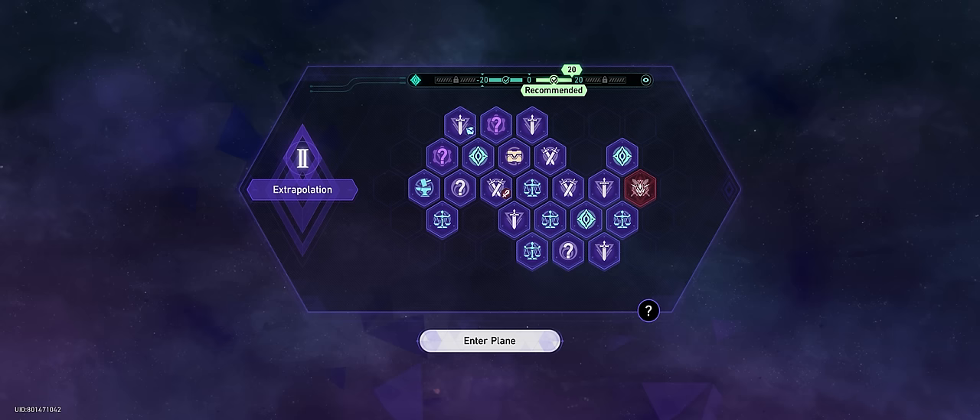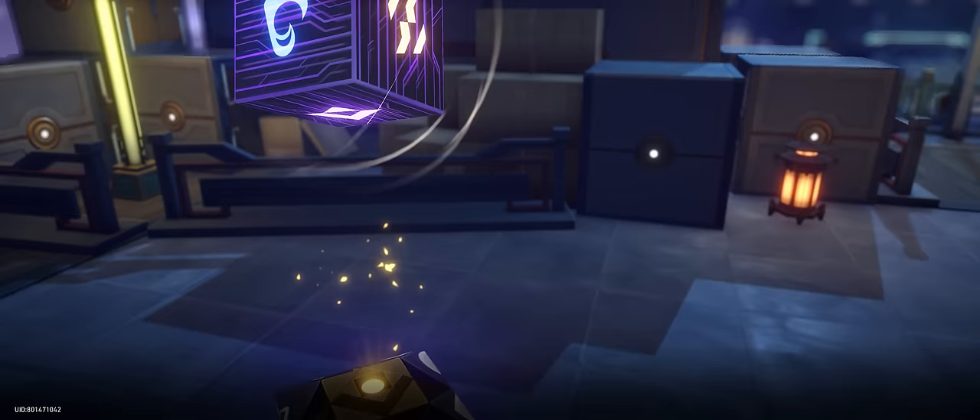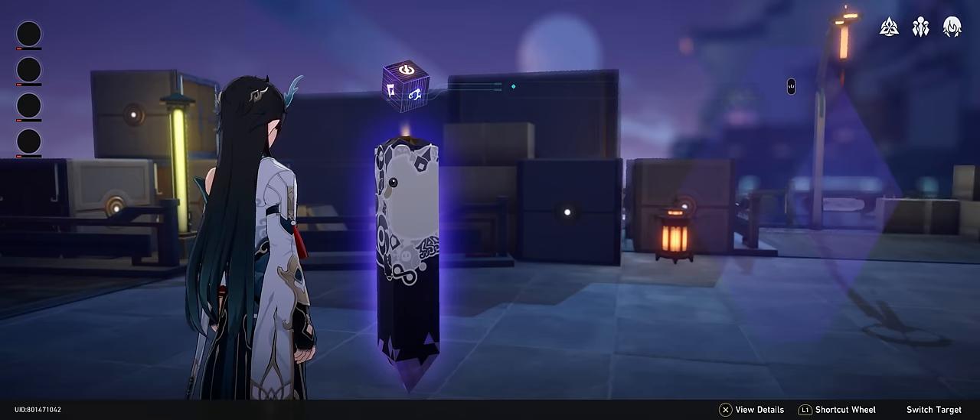As we enter plane 2, the first face we want to roll is the general diffusion die face. This generates three random beacons onto the field — we don't care much about the beacons themselves, though a double reward can be nice. The real reason is to remove this face from the pool: once you roll diffusion once it can no longer appear naturally, which means instead of a 1-in-6 chance of rolling a reforged face, we're now playing with 1-in-5 odds.